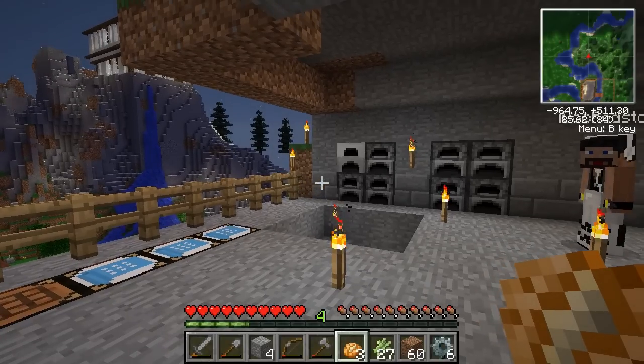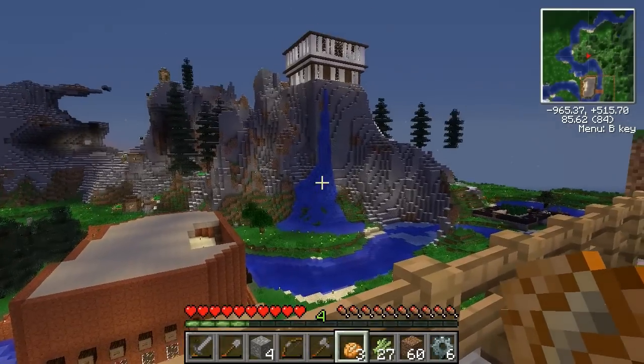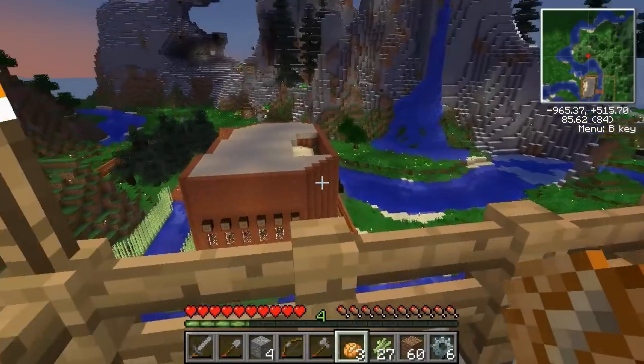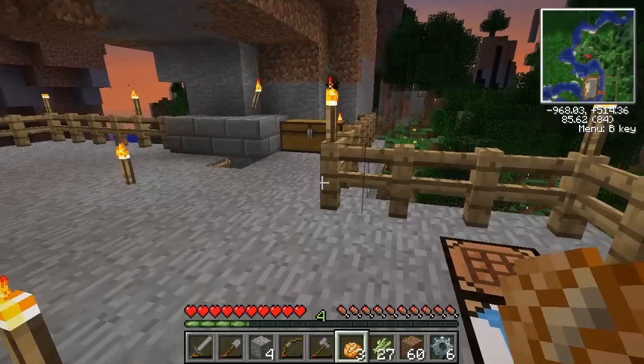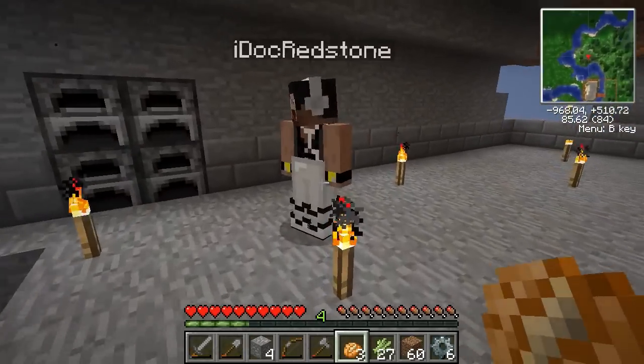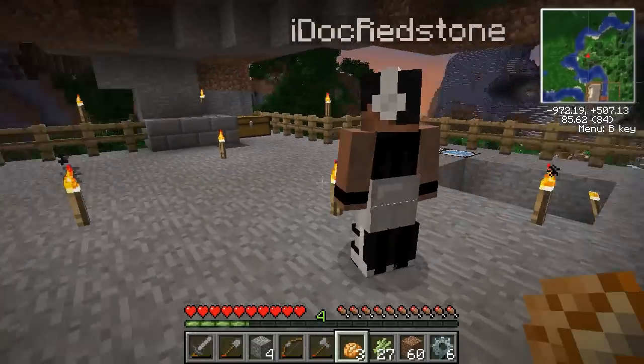Howdy y'all, Joe Hills here, recording as I always do in Nashville, Tennessee. Today on the Work and Draft server I want to show off a lot of the progress that we made. Got a beautiful city hall up there, a beautiful little aimbot house down here. I built myself a little place carved out into the mountain. And look at this — I found the most perfect man ever. It's Doc Redstone.